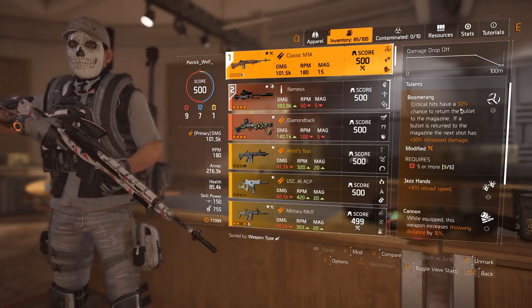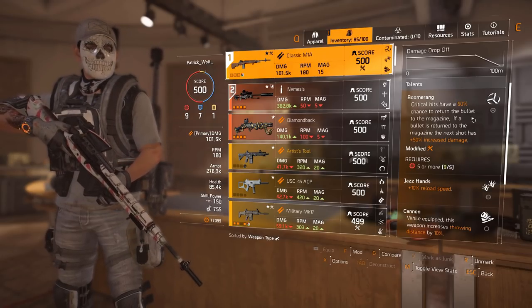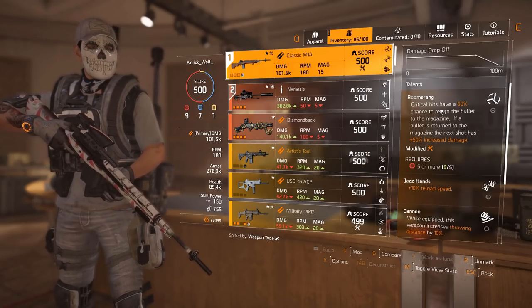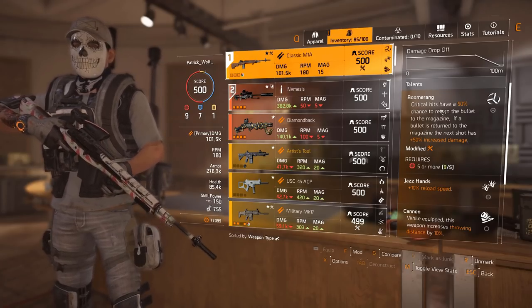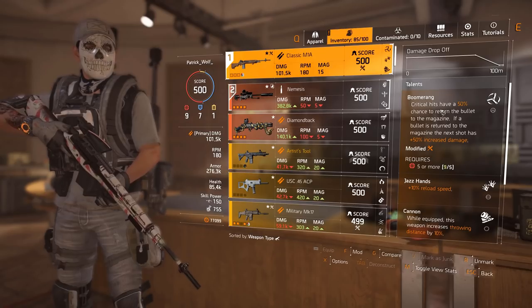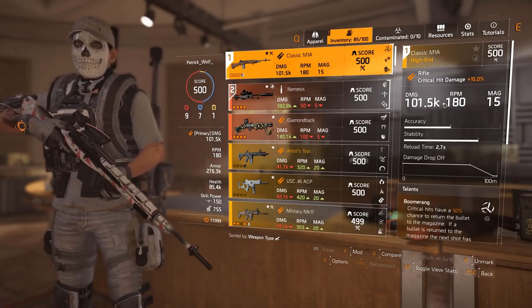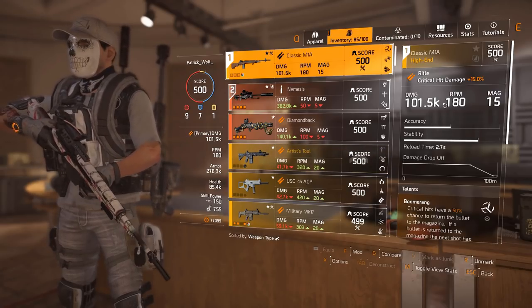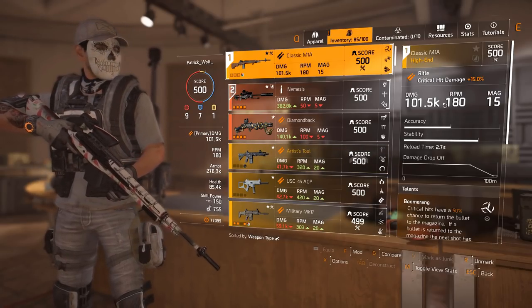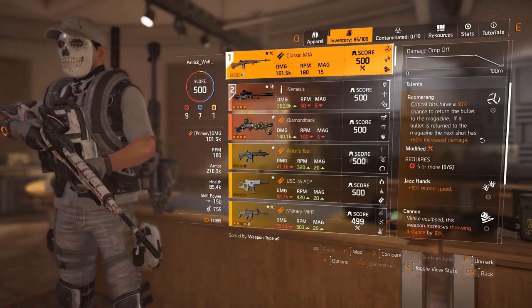We've got boomerang: critical hits have a 50% chance to return the bullet to the magazine, and if the bullet is returned, the next shot has 50% increased damage. This is a must. If you guys didn't know, rifles stack crit damage — whenever you make a DPS rifle build, crit damage is extremely important. You're going to see how we get our crit chance; it's quite interesting.